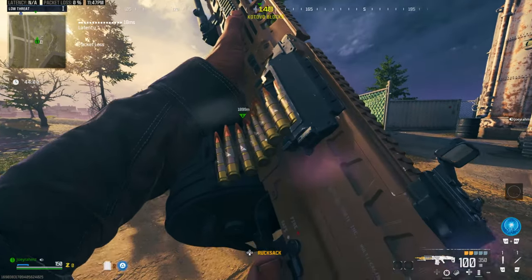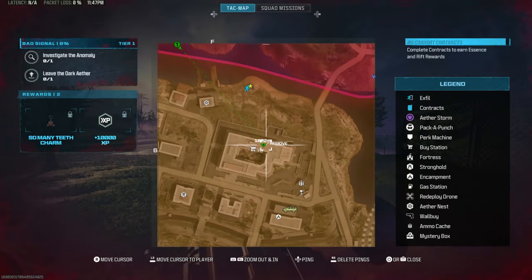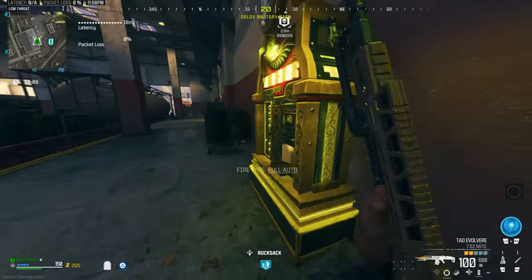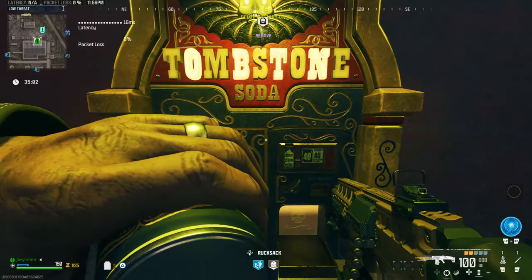Once you spawn in, go all the way to this area over here. Next to the Bad Signal contract there's a building. Head right over there and make your way over however you can. On your way, make sure you stop by the Tombstone Machine and get some Tombstone because you're going to need it for this glitch to work.